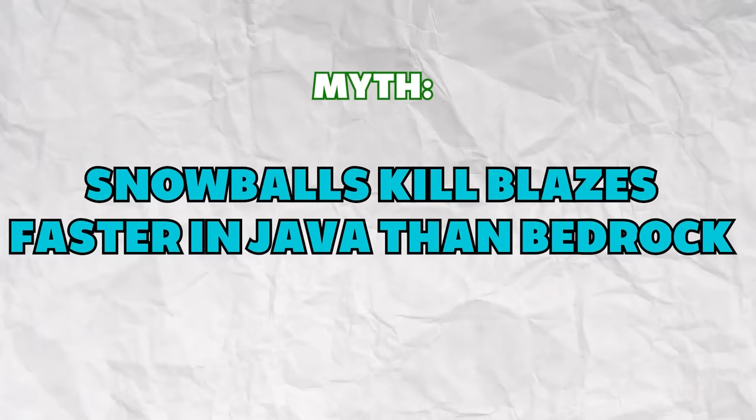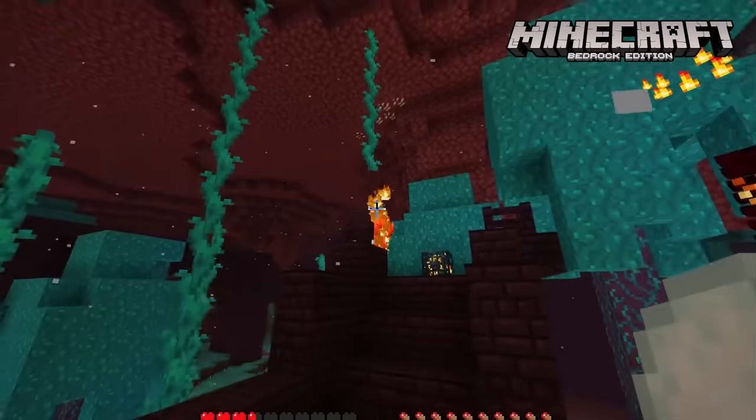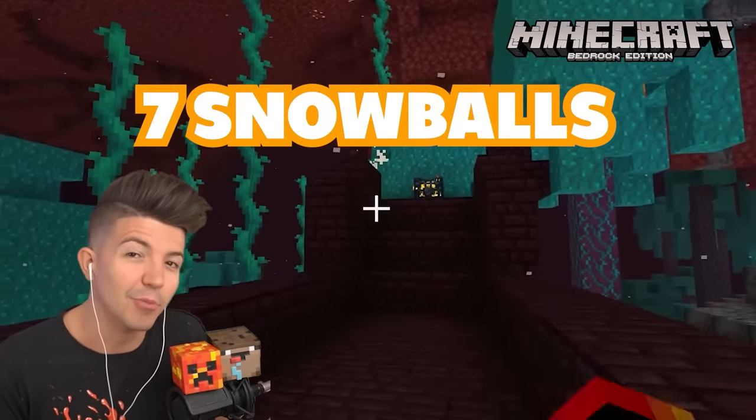Snowballs kill blazes faster in Java than in Bedrock. Although snowballs do damage to blazes unlike other mobs, neither version is faster than the other — each version takes about seven snowballs to kill a blaze.